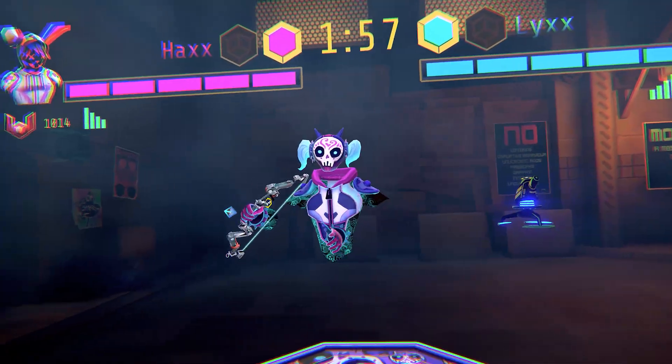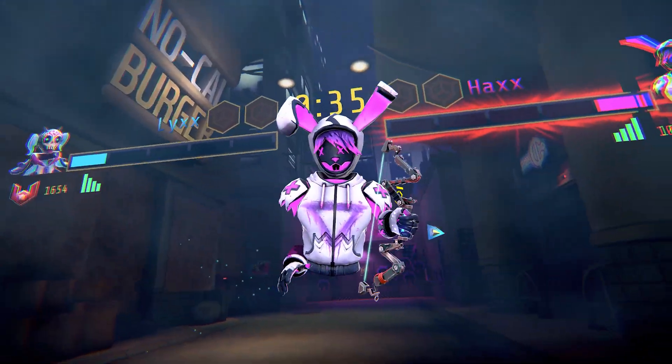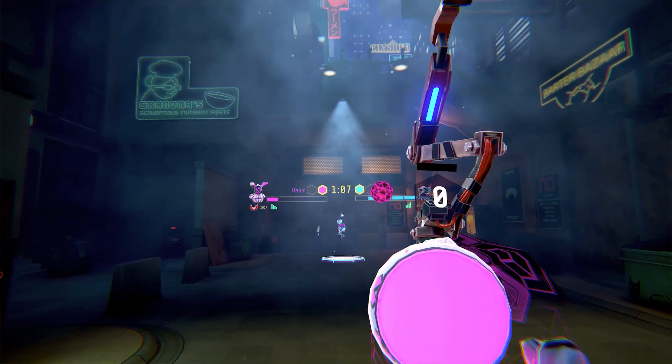For the seasonal mode, we're adding a new spin on the quick draw format. This time players will use the Cyber Bow from Apex Construct along with the modified Nova to see who's the best marksman in the game.